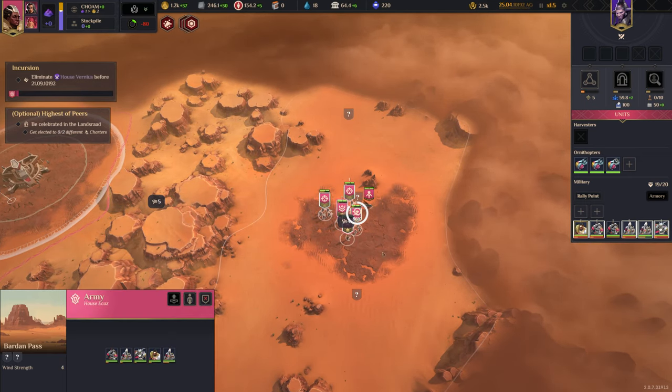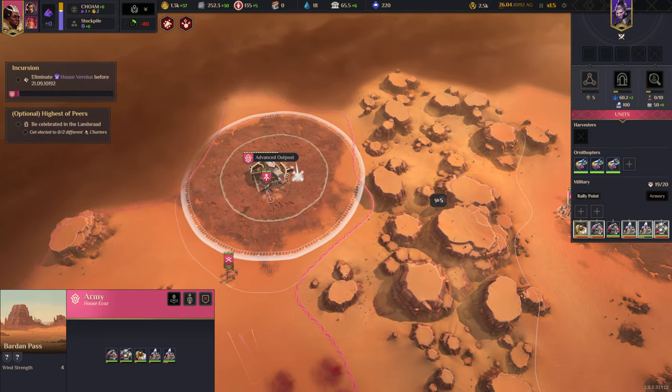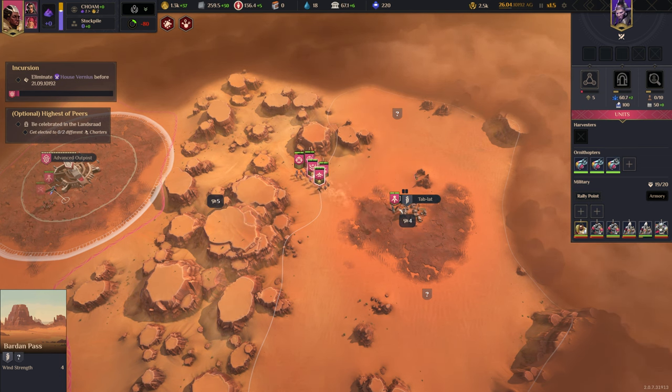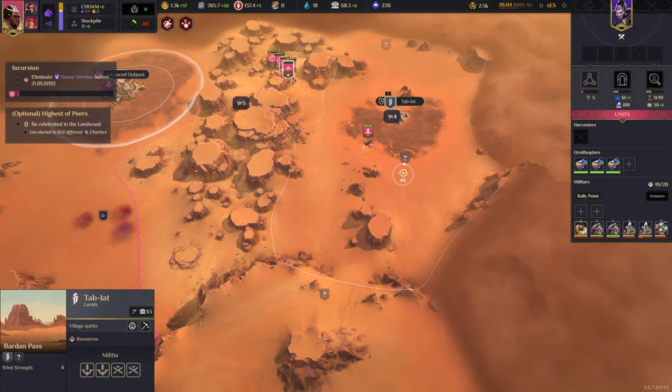We're actually running out of supplies really quick. I think we need to head back to base before we take that territory — that was probably an oversight on my part. It's actually quite expensive already.